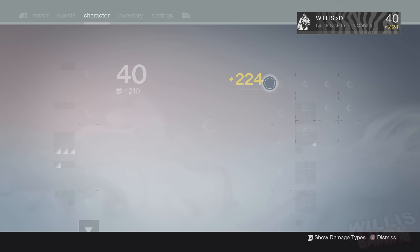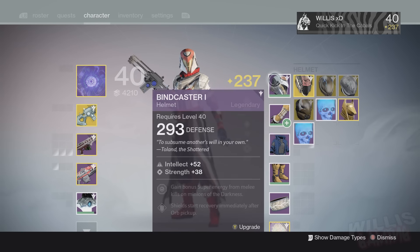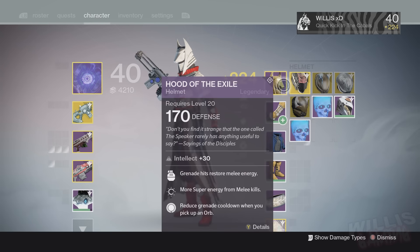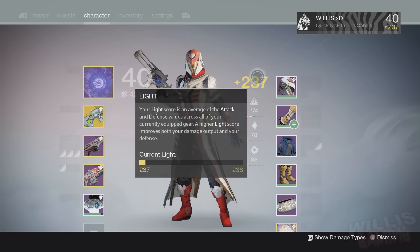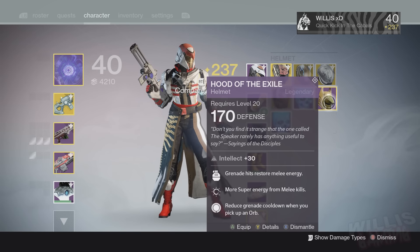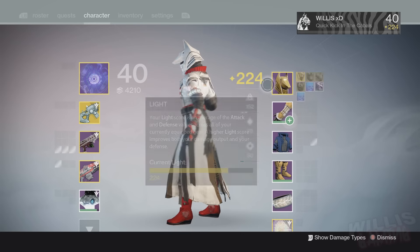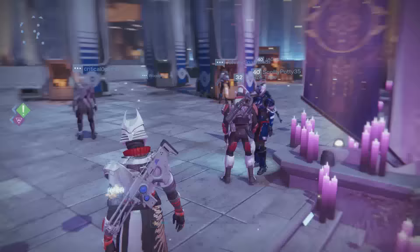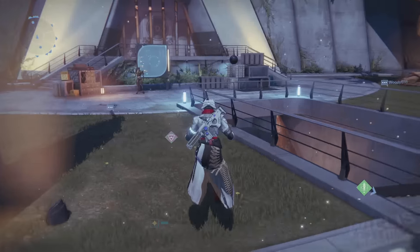So transmogrification — let me explain it real quick. Say you're wearing this helmet here, the Bind Caster helmet on the Warlock, and you wanted to make it look like the Hood of the Exile, but you wanted to keep the perks on your original Bind Caster. Say you had increased grenade throw on your helmet but you like the look of the Hood of the Exile and it doesn't have that perk — you can merge it into your Bind Caster while keeping both, making yourself look snazzy. Essentially you're making it look like you're wearing another piece of armor but keeping the original stats.